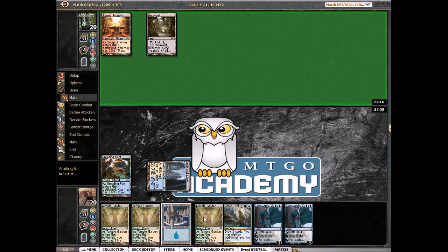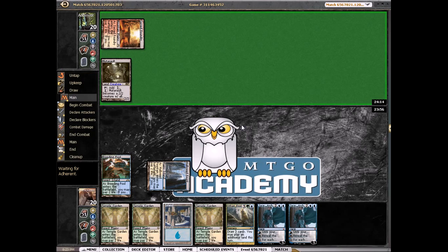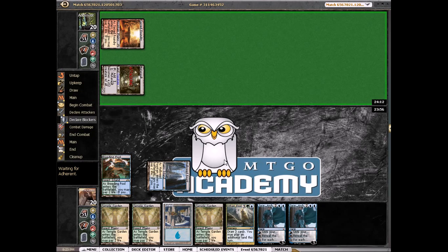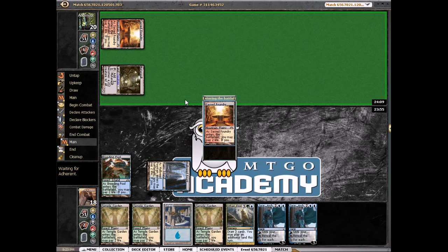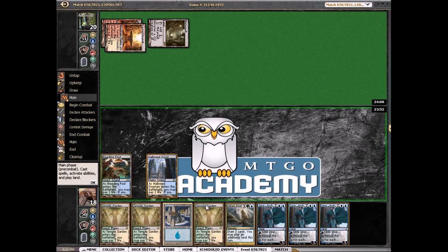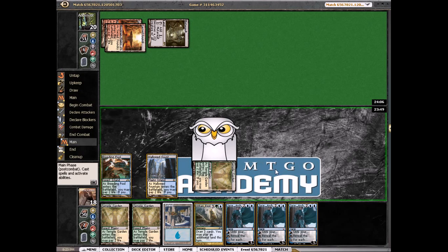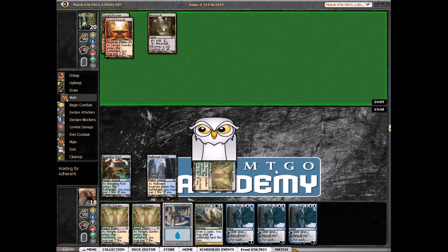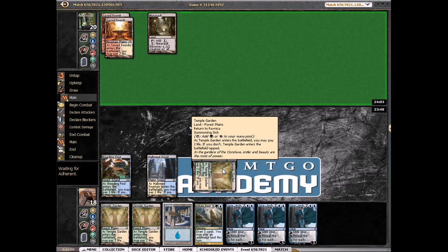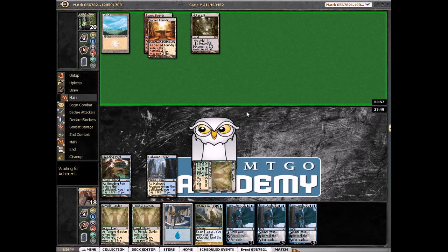Just another land, so looks like not too much early action going on. Attacking with the Mutavaults, okay. Another temple tapped — I don't know what's going on. Another Jace — okay, let's put another tap land and just say go. So I don't quite know what my opponent is doing yet. White — so looks like a Boros deck.